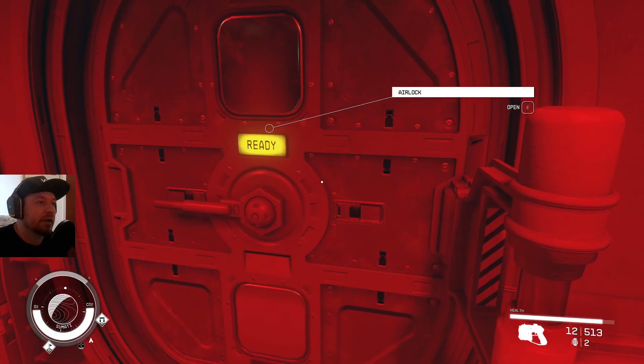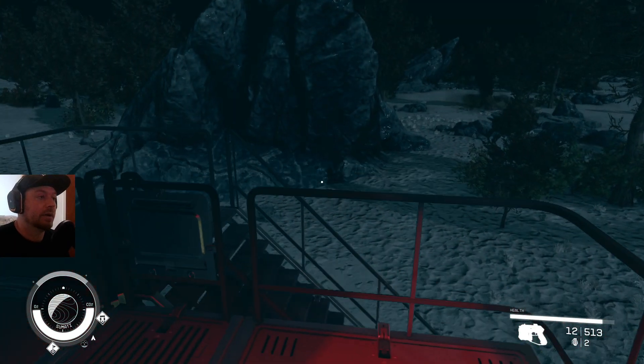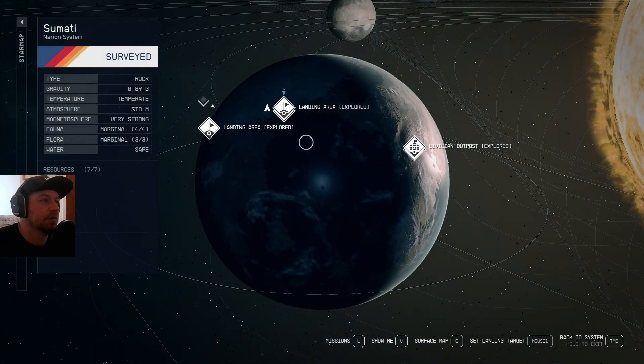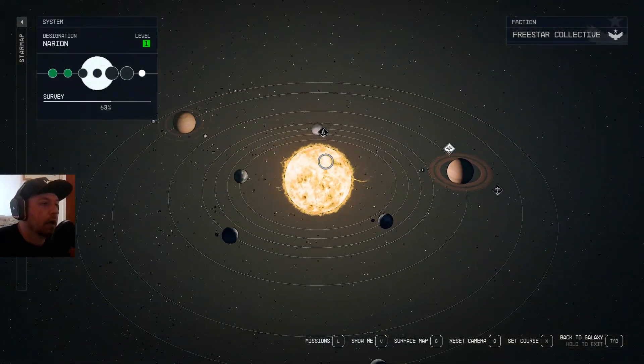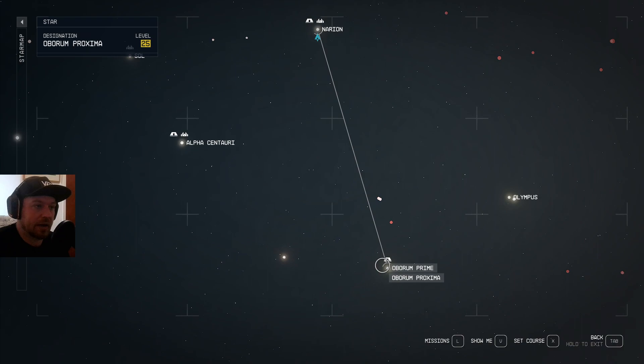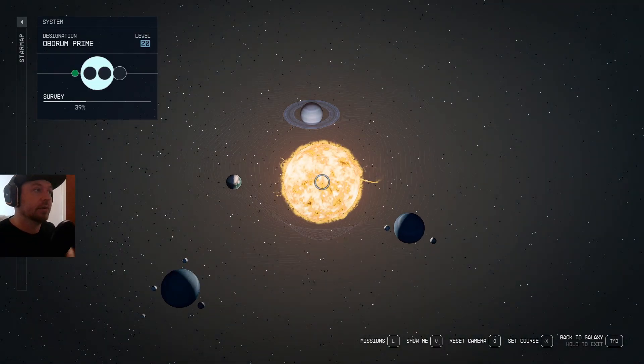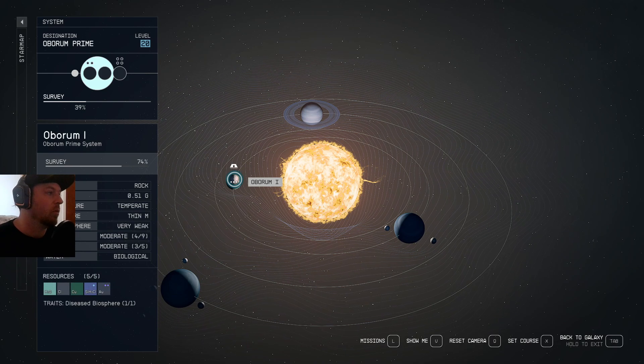I found a planet when I was randomly messing around, and we're just going to go over to it now and I'll show you the setup. I was down at this planet here — I put it on Arborium One. On the left-hand side, I haven't even scanned the entirety of it and I've managed to set up a working farm.